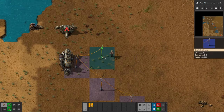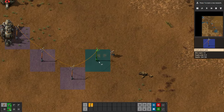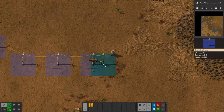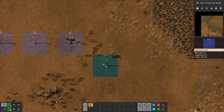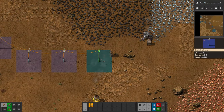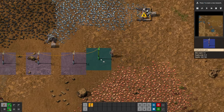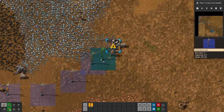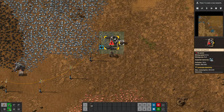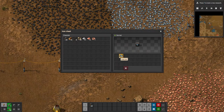We need the electrical pole to be within range of the steam engine — the yellow 'nowhere to go' symbol has disappeared now. I'll place them out of the way in case I want a line of steam engines later. You can actually see the wire between poles, which makes it straightforward to know how closely to space them. You can also place electrical poles on top of iron ore — it doesn't cause any harm to do that.